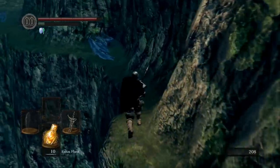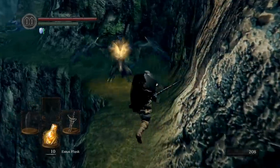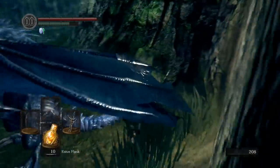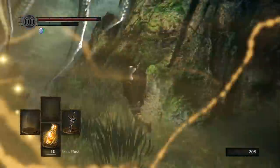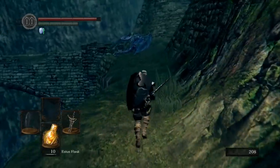There's a bonfire you can light right before fighting this Black Knight, so if you mess up there's really no worries — you'll be able to quickly fight him again over and over until you find a method that works best for you. Getting him to fall off the cliff is probably the easiest strategy if you don't have a good weapon.